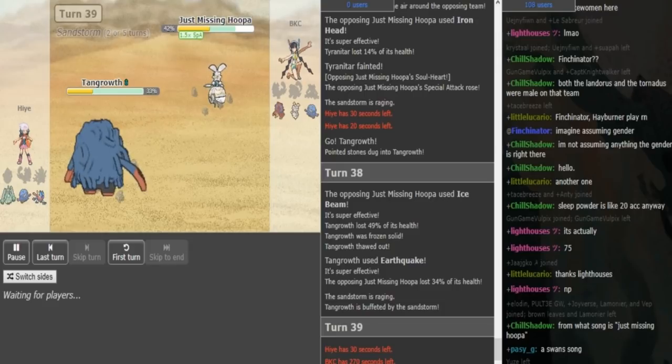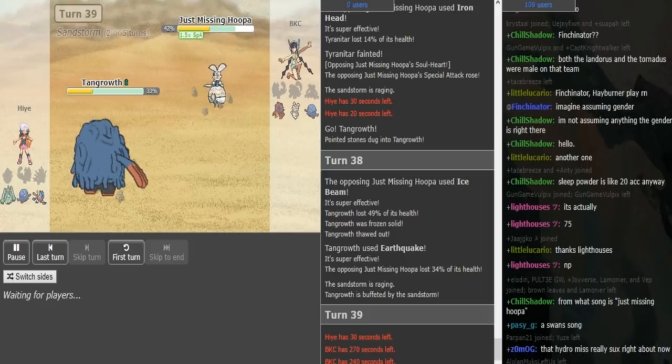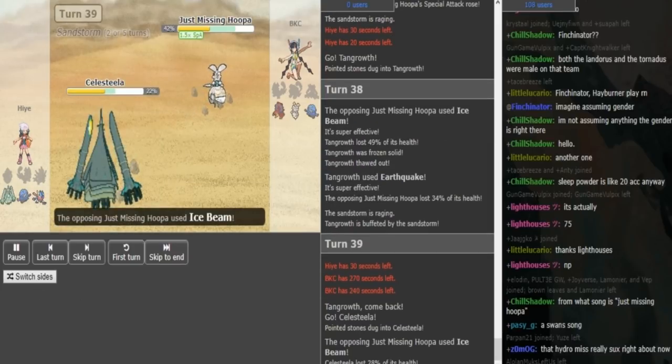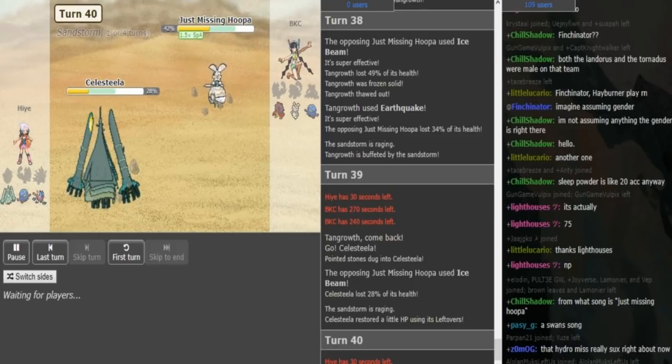Hai's team is a little bit more standard, but it's not super standard. It's a little bit different than the super standard builds that we see. But yeah, Tangrowth or Bulu is like super common — you usually see one of the two on most builds. But Hai definitely gonna switch — there's no way he stays in to let the Tangrowth go down. He's just gonna switch Celesteela. I think we're just gonna see Ice Beam from BKC — yep, only does 28. So the Celesteela definitely has defensive investment, takes it quite well.